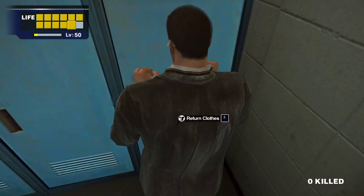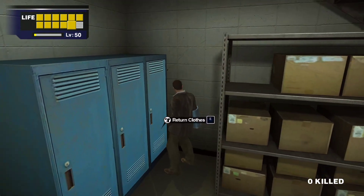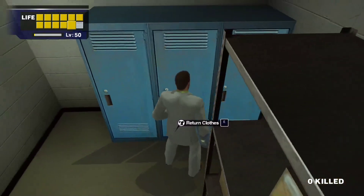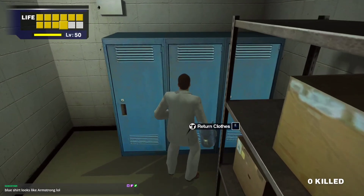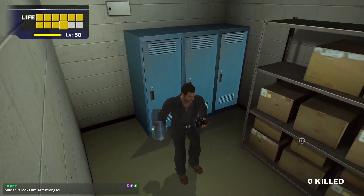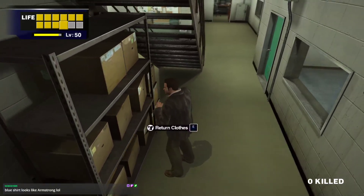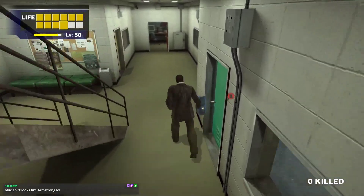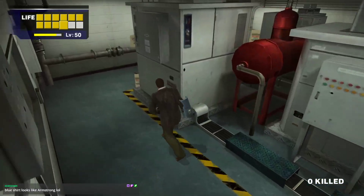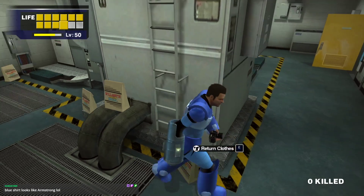We've got a pair of glasses — not bad. We got the white pimp suit — hell yeah! We've also got the black suit, which is pretty cool — it's like your standard outfit but all black, very nice. The blue shirt looks like Armstrong. But of course, what we're really here to see are the Mega Man clothing and the Mega Man boots.